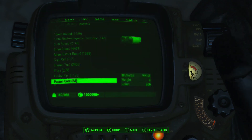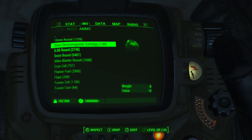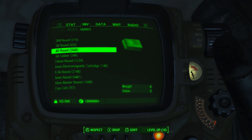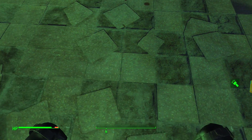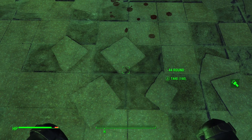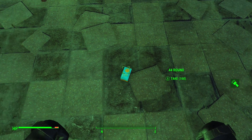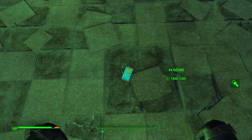Now what you want to do is while that round is still on the ground, go ahead and drop your ammo — your original stack you just duplicated — a second time. You will then see that your one round updates its number to 160, which is the same amount as your stack.